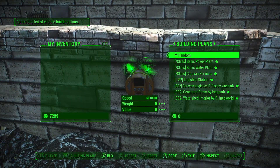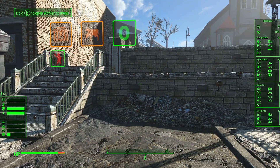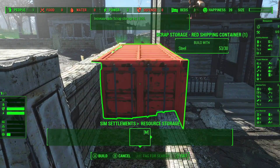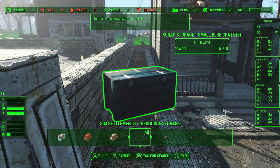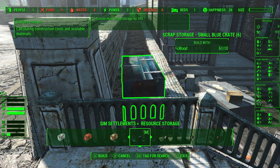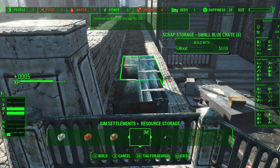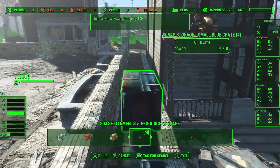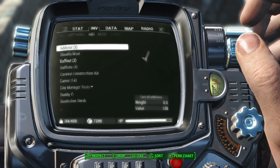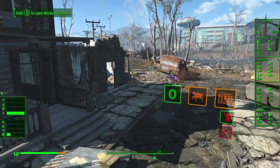We assign the ILS Logistics Station. Now that we've got that in place, let's get some storage containers. Those are too big — we'll fit some nicely on this shelf here since I can't really use the space for anything else. Three is sufficient for now. Then we'll come in here and use our caravan construction kit so that when we can build, we have materials.